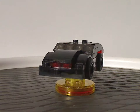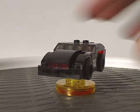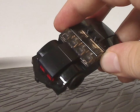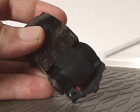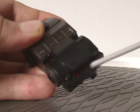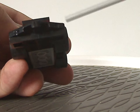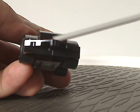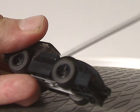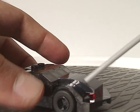Now onto KITT, which also captures the car's appearance from the show quite well, minus the toy tag. The front part has a pair of wedge tile plates to give it the angular look, and a pair of trans red tile pieces representing the red scanning light. It also has those classic curved rim pieces on both sides to give it a more angular appearance.